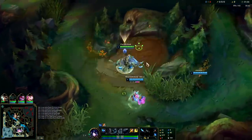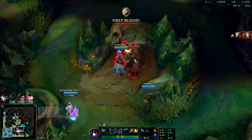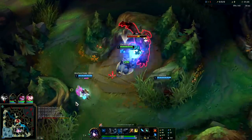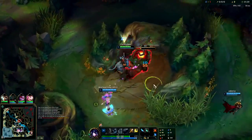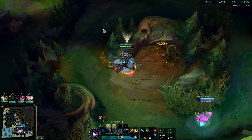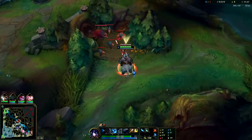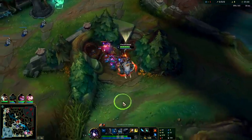If you want to fight on scuttle, just do a five-camp clear. It looks like Master Yi is going to start on red buff so I think I can go to top side scuttle here. I'll do a five-camp clear. So raptors will take the most damage out of any of your camps, but we'll be full HP by the end of our clear.